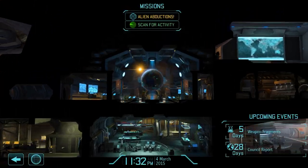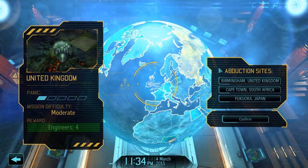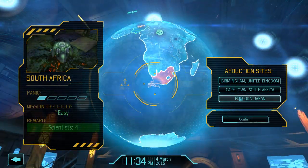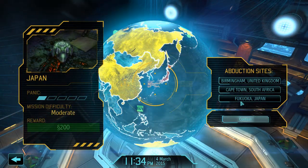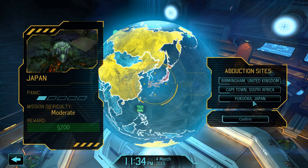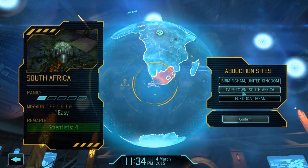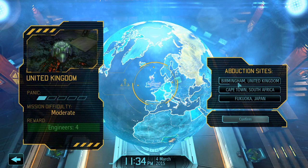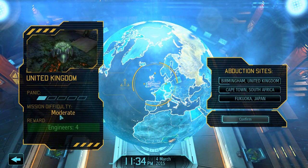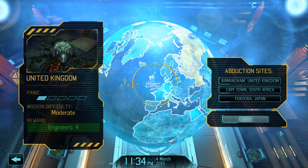Welcome back to another episode of XCOM. So now we have our alien objectives, let's go see which one we want to do. We have Birmingham, United States, Cape Town, South Africa, or Fouke — isn't that where the nuclear reactor exploded in Japan or something? Our rewards are 200 space bucks, for scientists or for engineers. Engineers are the best thing ever. And it's going to be a moderate difficulty on this mission, which isn't good. I'll tell you why in a minute.